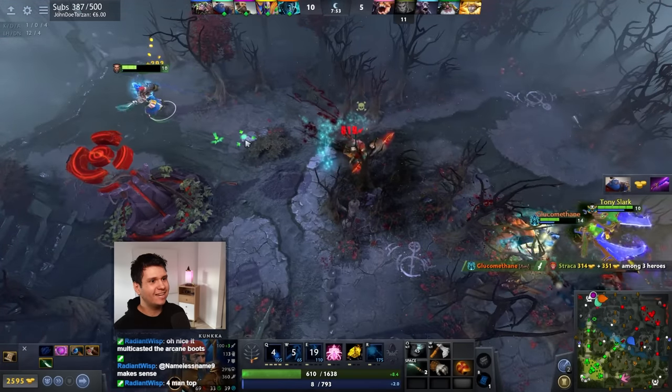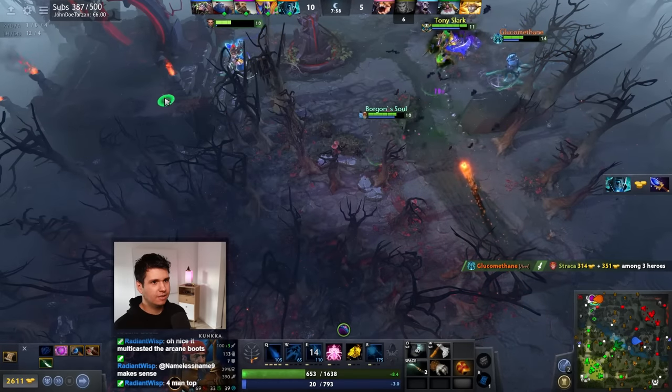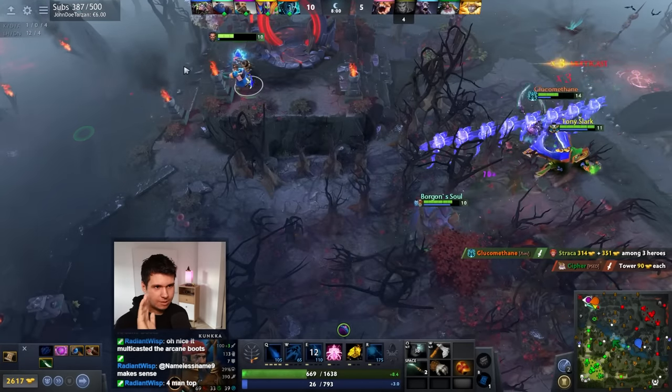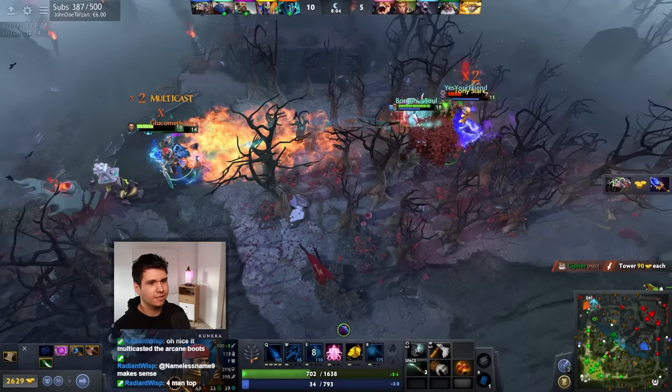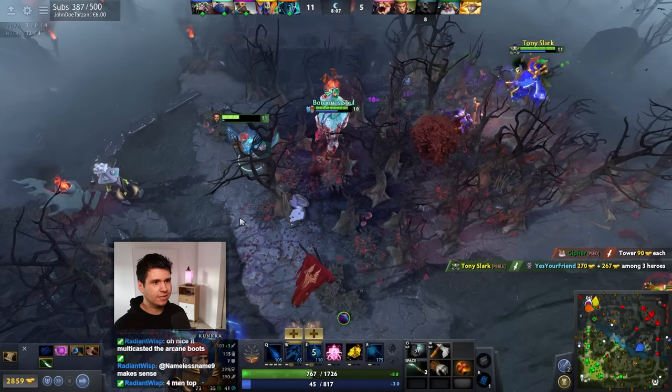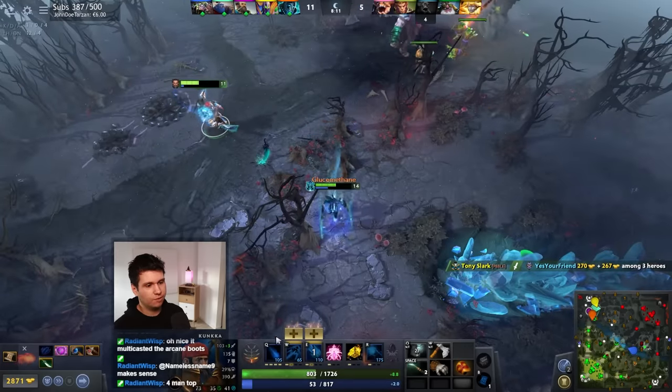So what I did right there is I used the fact that I was going to multicast the Blink to blink outside of my actual cast range. That does work — it's kind of funny, isn't it? But as it recasts, it will recast at the original location, and then you can blink way the hell away from everything.